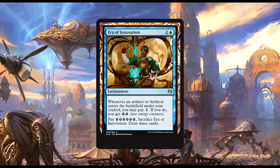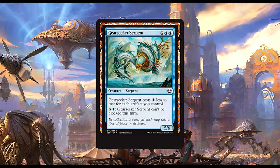Up next we have Gear Seeker Serpent: two blue and five generic for a 5/6 Serpent that costs one less to cast for each artifact you control — pseudo affinity. We can also pay one blue and five generic mana to give it the ability to not be blocked this turn. This guy is competing with Aether Squall Ancient and other fatties, and I don't think he's good enough. Ancient does so much more for seven mana. Maybe he fits into some sort of artifact-type deck running blue, but I just don't think he's good enough.